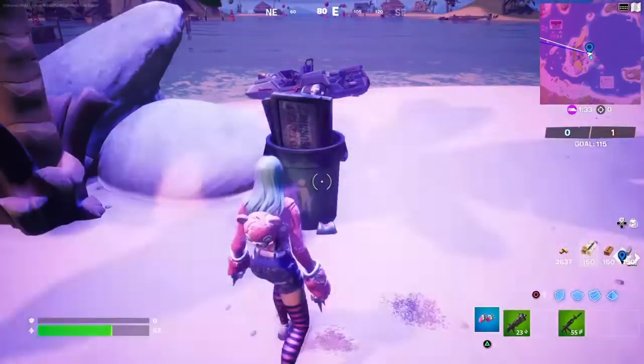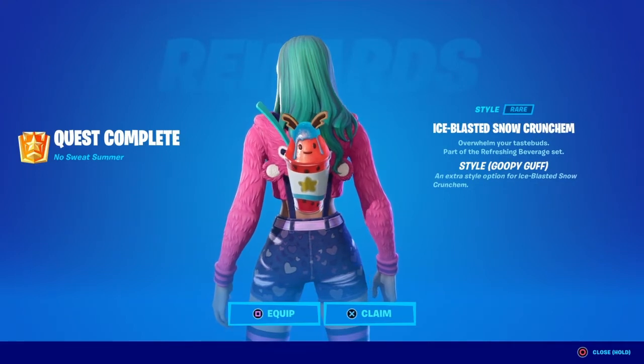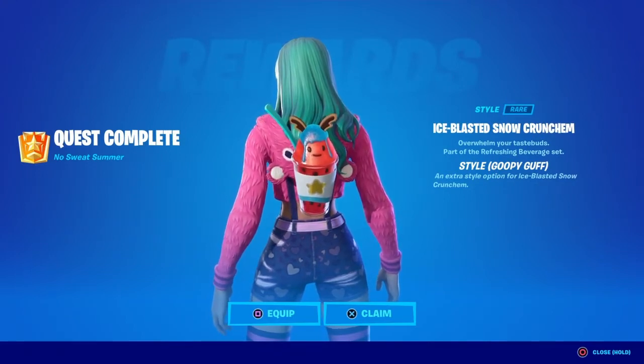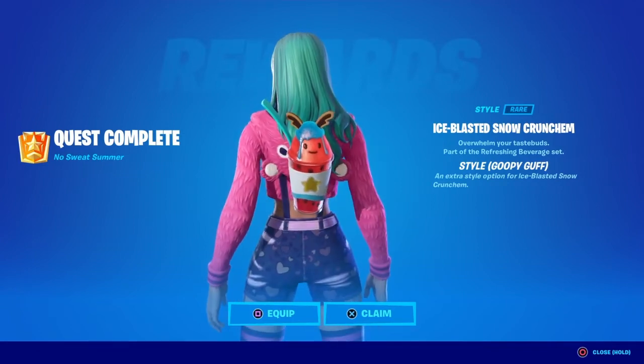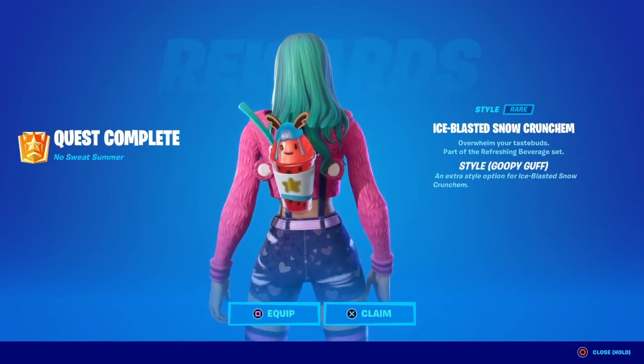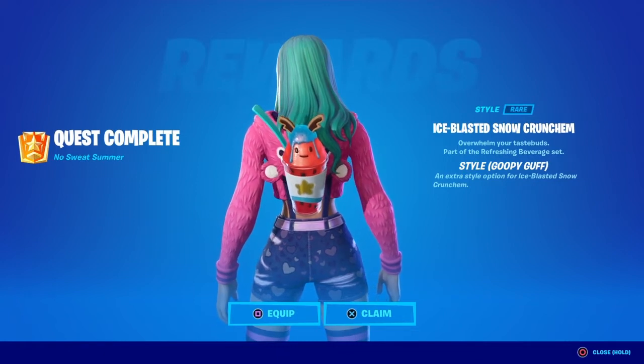So let's take a look at the edit style. Here is the last style of the Ice Blasted Snow Crunchum. This is the style Goopy Guff. Not bad - it looks good. So that is it for the edit styles for this backlink.